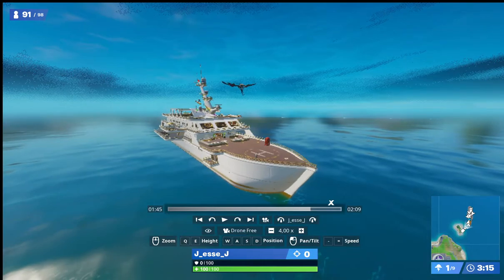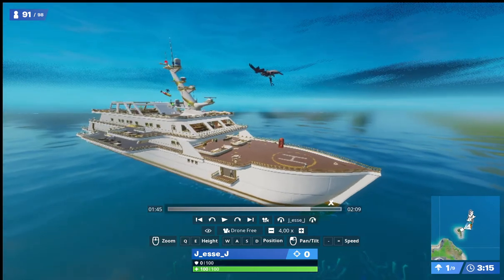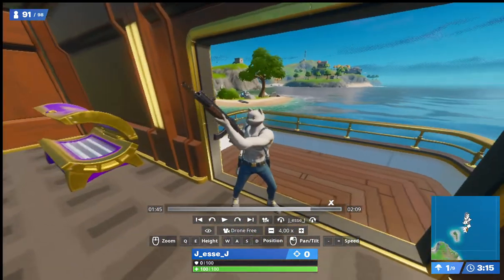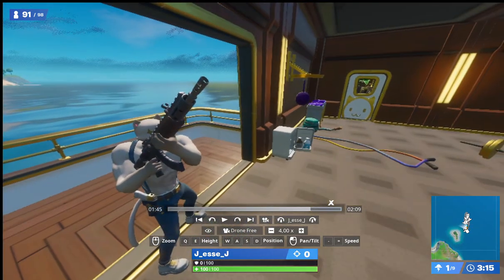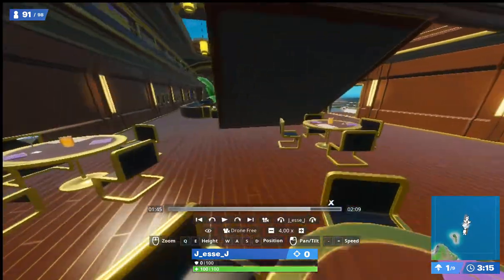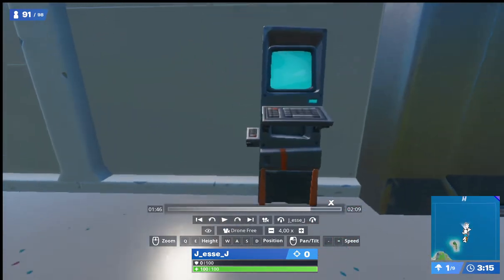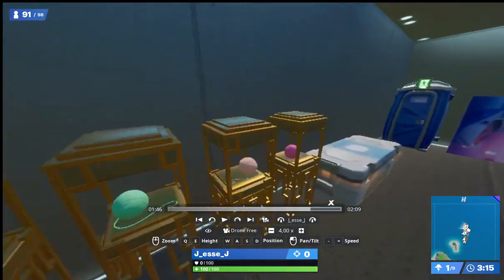For secret number two, you're going to want to come over to the Yacht. Once you have found the Yacht, go to this room and you should find Mr. Meowsles. He is the boss on this ship and he will give you a special key card and his awesome weapon, which is also pretty powerful. Once you have obtained the key card, go out and then go downstairs to the basement. Once you've come down to the basement, you'll find this vault door and you'll need the key card to open it, so you'll scan the key card and the vault will open with tons of cool stuff and good loot.